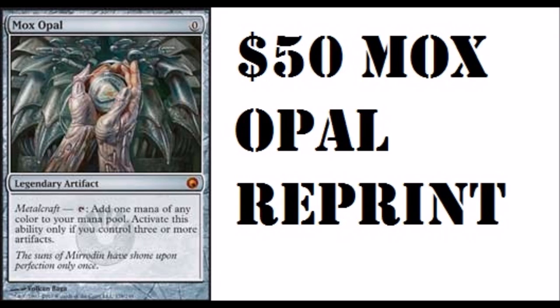Let's talk about Affinity — apparently it's going to get the $50 Mox Opal reprint. This card is absolutely necessary for Affinity decks, but the deck is kind of expensive. Imagine buying four of these for $200 — absolutely too much money. Affinity at one time was a budget deck, but it's not really budget anymore.